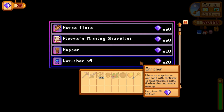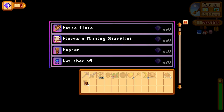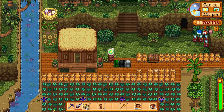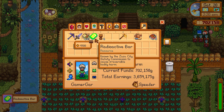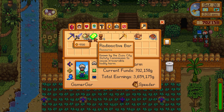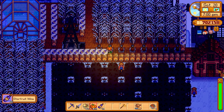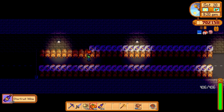I handed in my four prismatic shards — 56 key gems ready to go. I purchased five hoppers, not to use but to deconstruct, as each deconstructed hopper gives back a radioactive bar that sells for 4,500 gold each with the Blacksmith perk. Unfortunately I didn't get the Danger in the Deep quest, so I couldn't farm those in the regular mines. If I had gotten that quest earlier I probably could have made a lot more money in winter.